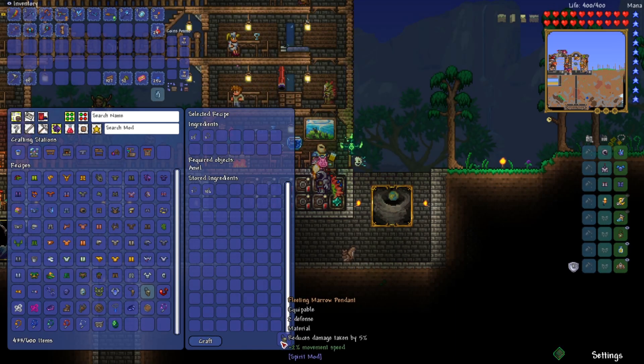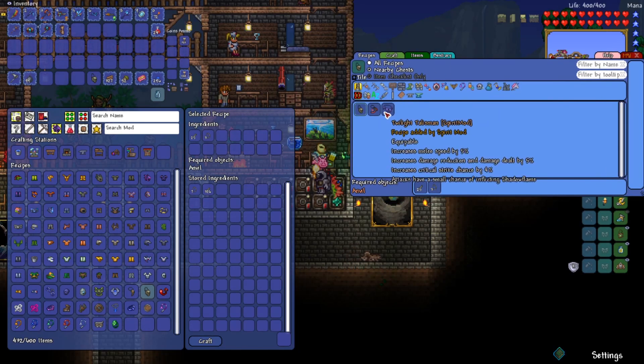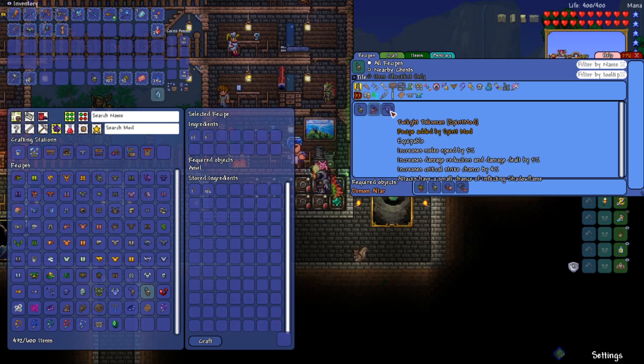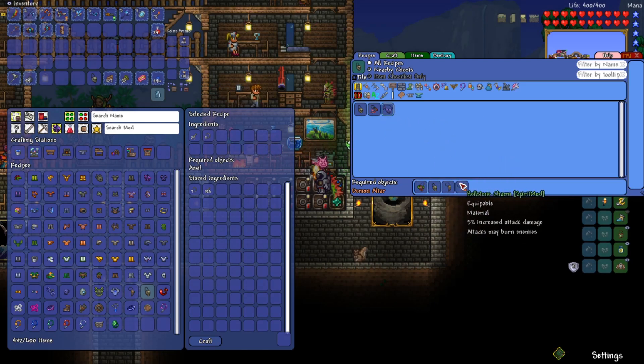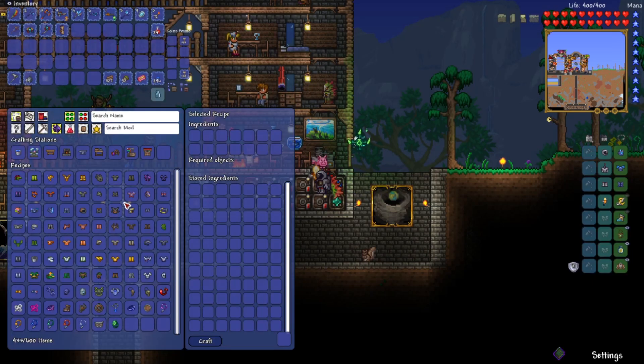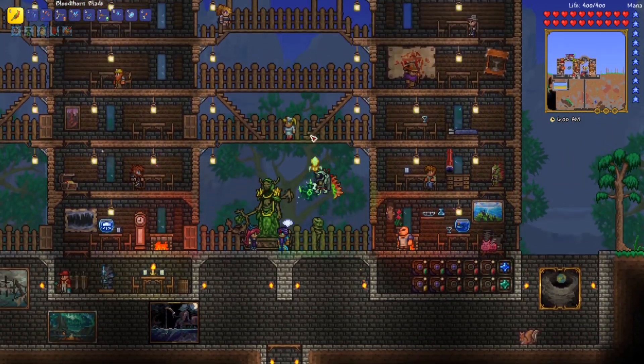And there is the Marrow Pendant — reduces damage taken by 5% and gives 2 defense. Pretty tanky accessory. This is a piece for that twilight necklace I can craft from all those combined — so it's nothing I can do anything with right now, but something to save for later. Unless I've overlooked something — and if I have, you guys will let me know. I don't see anything else I'm able to craft with that stuff right now.